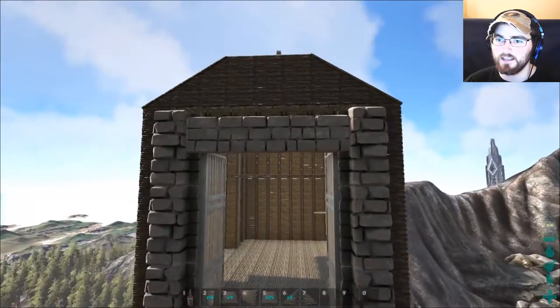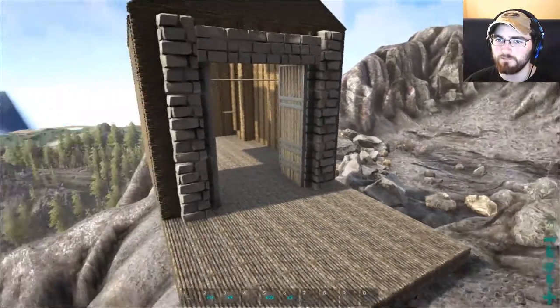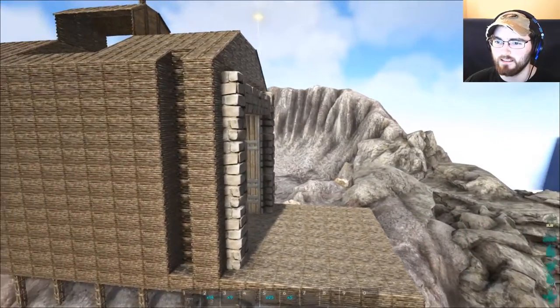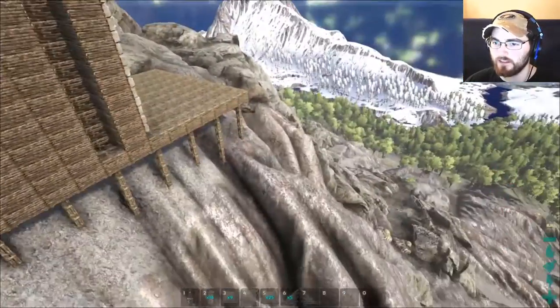This is the barn build on top of the volcano, and I just realized this took three hours to build — and that's with all of the materials brought in through the cheat menu. If you were to gather these materials it would take about three days to gather — I've done so myself.